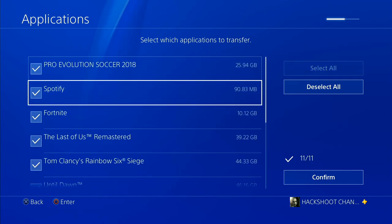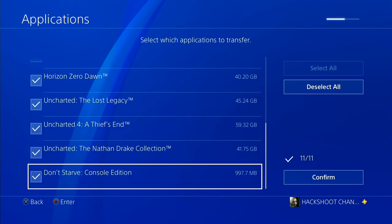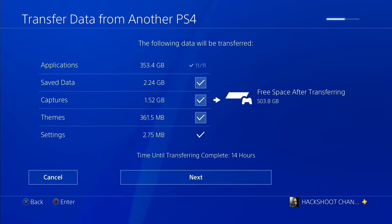You can see what you need. If you choose the game content you want to transfer, then click confirm, or click back, then click save, capture, and then click set to select what you need to transfer.